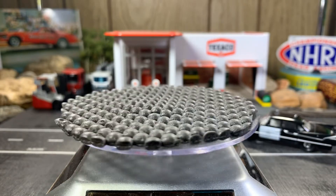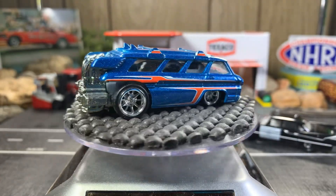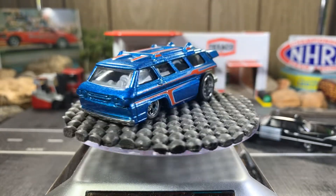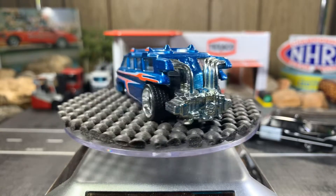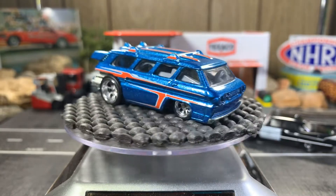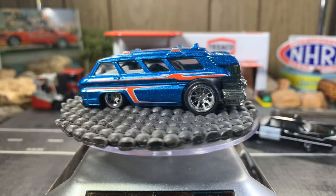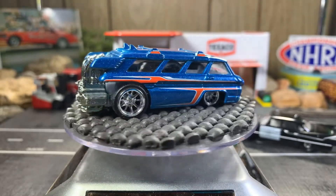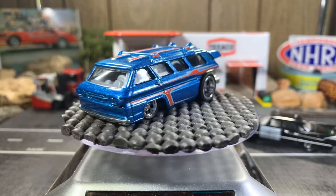Last one is the Custom Chevy Greenbrier Sports Wagon — this is just awesome. This is my favorite one out of this bunch. It's got real riders on there, big pipes in the back, and lots of surfboards on the top on the racks. This is just a great looking casting; I really enjoyed it. Love the color and the graphics on it — really cool looking casting.